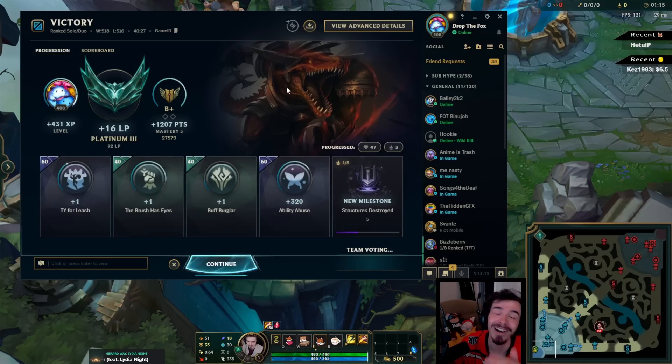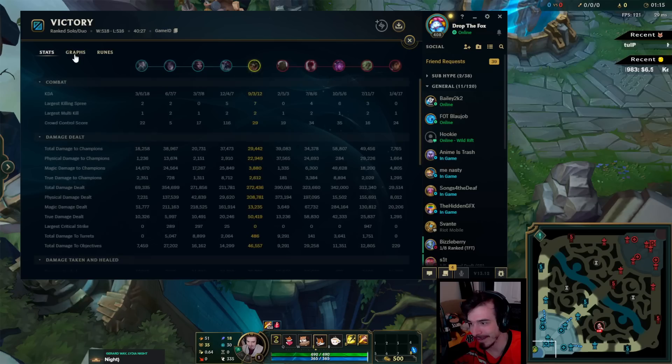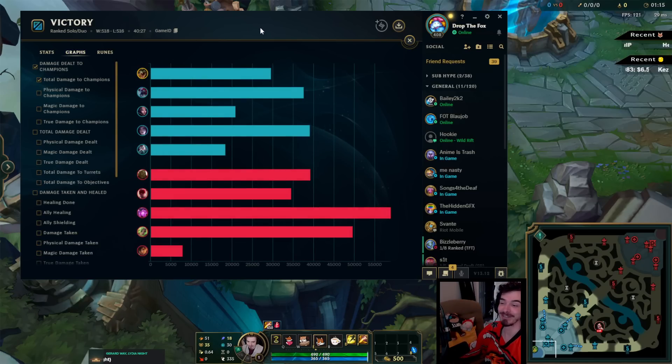God bless, thank you for the LP. Who do I honor this game? Kai or Zillion — I want Zillion. Zillion was a nice man and saved me a few times. Oh, for my win streak slash loss streak, this has absolutely annihilated my MMR — minus 32, plus 16. You are having a laugh. That is actually criminal. Oh you hate to see it, you really hate to see it.